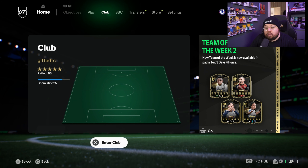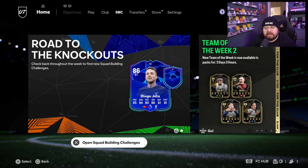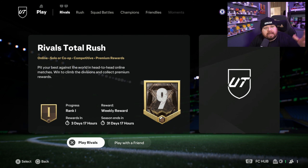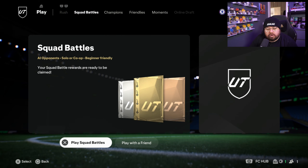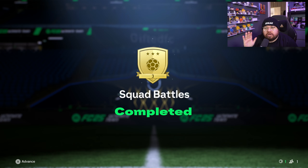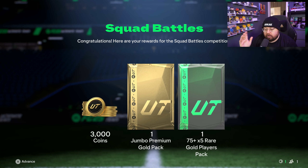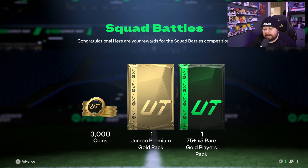This is pretty soon after the last episode - I completely forgot squad battles was ending. I'm only Gold 3 because I forgot you're limited in squad battles and I set them all to Beginner to get the 250 goals. That's why rewards are low - not just because I'm bad at the game. Hopefully we'll get some elite rewards next week. We got a Jumbo Premium Gold Pack, 3,000 coins, and a 75-times-5 Rare Gold Player Pack.